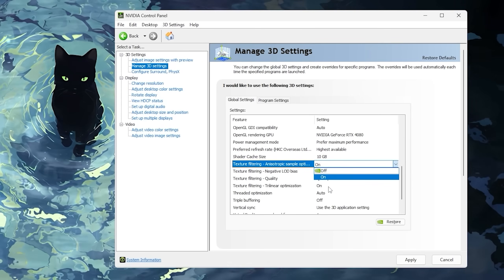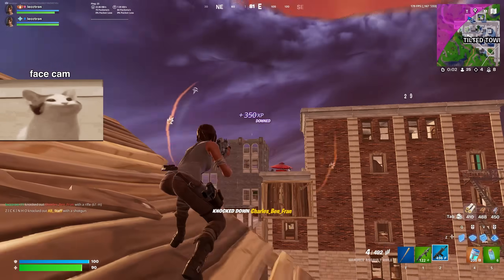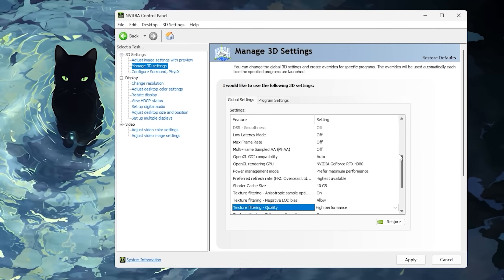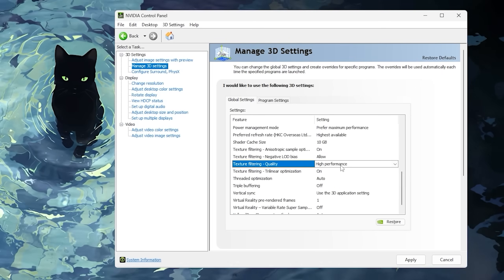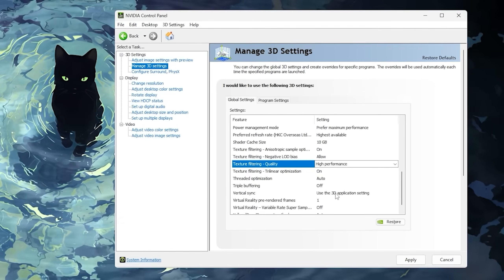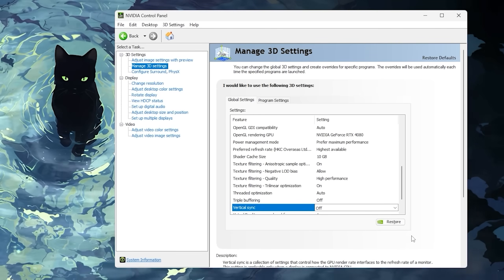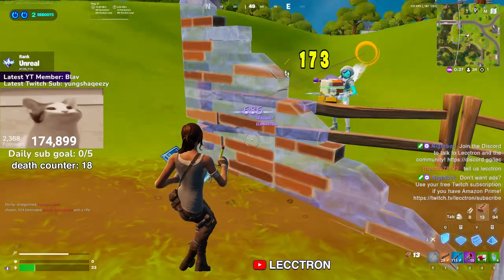Enable Texture Filtering Anisotropic Sample Optimization — this helps your GPU handle textures more efficiently, usually resulting in better FPS. Set Texture Filtering Quality to High Performance — this makes your GPU prioritize speed and efficiency over perfect textures, so the game might look slightly worse but you'll get smoother gameplay. Finally, disable Vertical Sync. After making these changes, restart Fortnite and play a few matches to rebuild the shader cache, and I'm 99% sure you'll see a significant FPS boost from just these few tweaks.